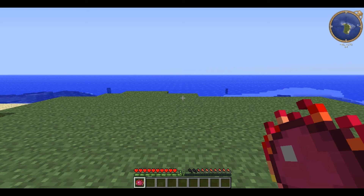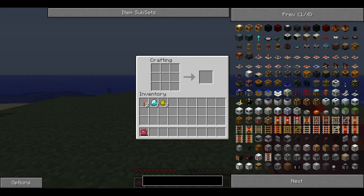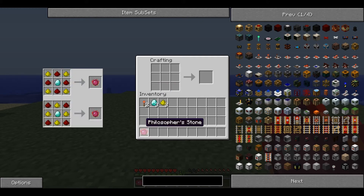This time I'm showing you something from Equivalent Exchange — this is the interdiction torch. To make this you need two redstone torches, three diamonds, three glowstone, and a philosopher's stone.